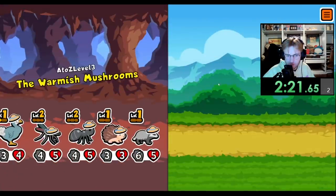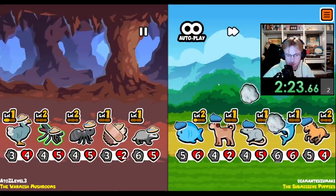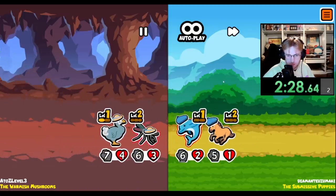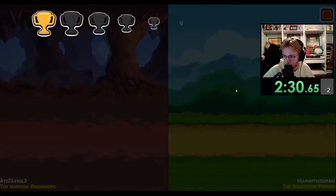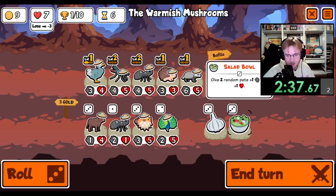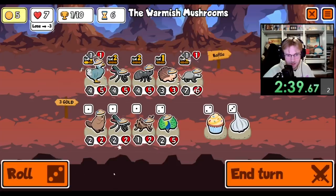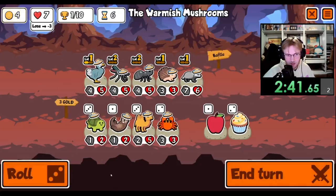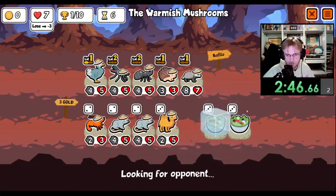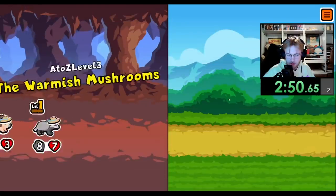I'm fine with getting rid of the hedgehog and the dodo soon. Okay, that's annoying. But somehow we draw. I don't know what's going on. Let's see — we'll buy a salad. What do we want? We want another apple.